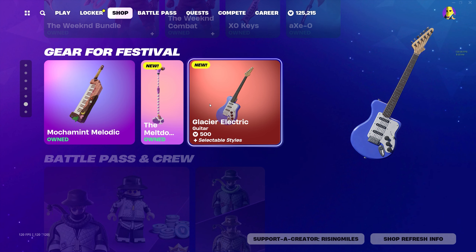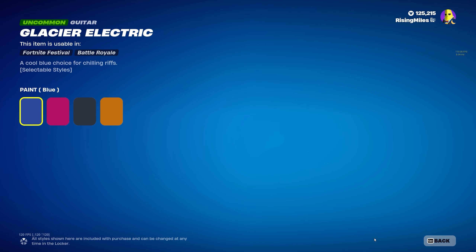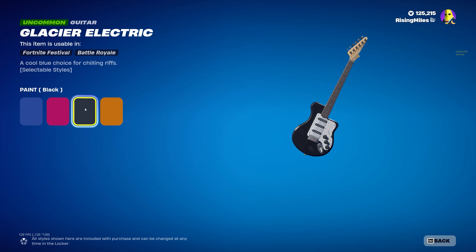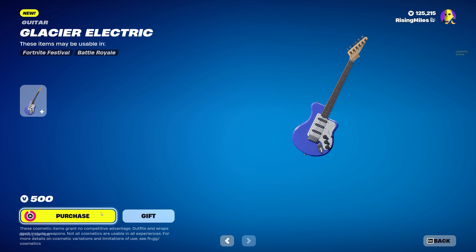We have a new Glacier Electric Guitar for 500 V-Bucks and it has selectable styles: orange paint, black paint, and pink paint. We're going to go ahead and buy this as well.